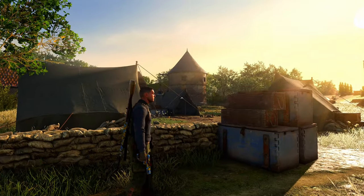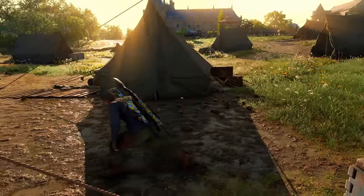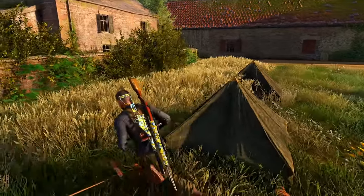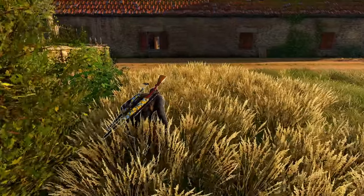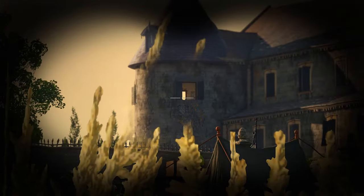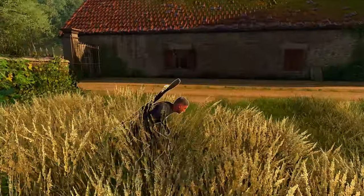If you look over to the left there, that's the building with the sniper I was talking about. We're going to go up there and hopefully use that spot to cause all our misadventures. Okay, walking through the tall grass here. Is there a sniper in there? I don't see any sniper yet.